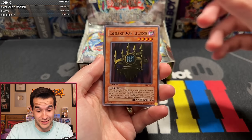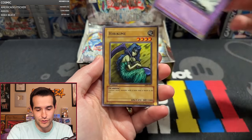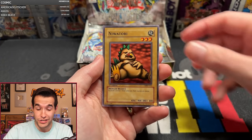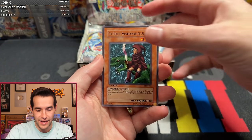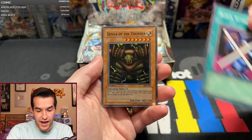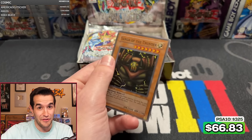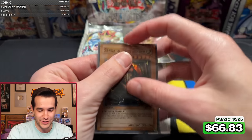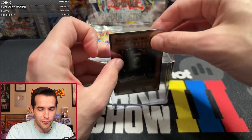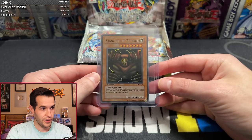Let's get a Gate Guardian — the only time I've ever pulled a Gate Guardian was on whatnot, so that could happen again. Castle of Dark Illusions — let's get something. Hibikime, Kaminari Attack, we got the little chicken Niwatori, Bistro Butcher, Swordsman of Ale, Block Attack, and we have a Sanga of the Thunder. Another nice super! We're getting some good supers so far — Metal Raiders is treating us really well. Solid condition on these so far, they look pretty decent.